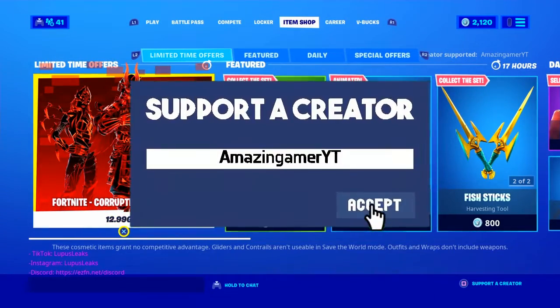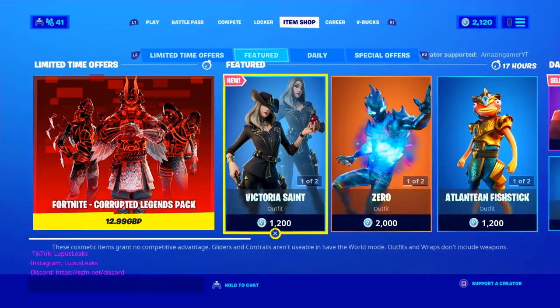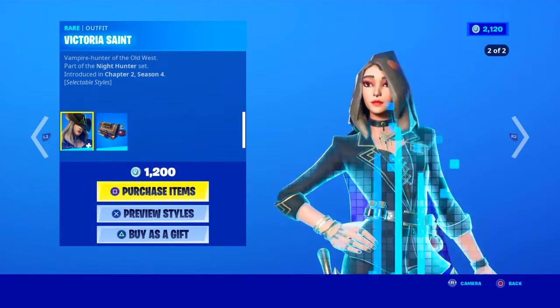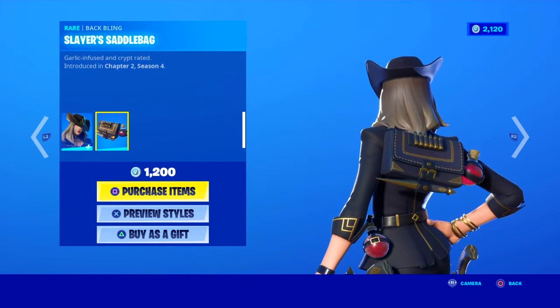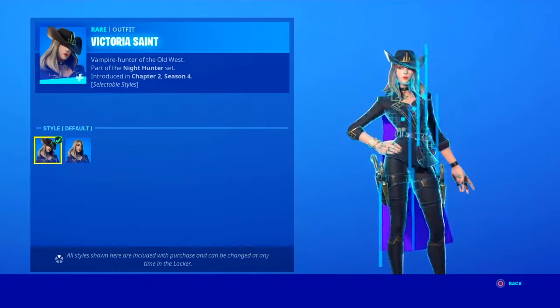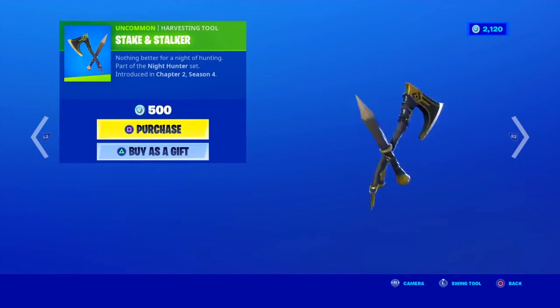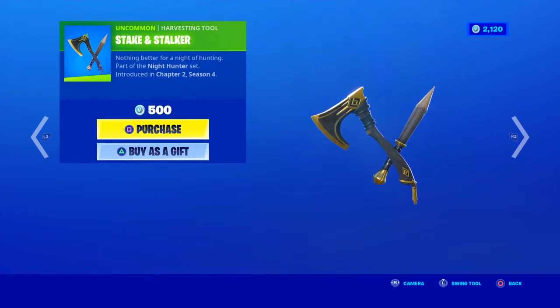In today's shop we still have the Fortnite Corrupted Legends Pack, and we have the new Victoria Saint skin with a battling Slayer's Saddlebag. Looking awesome with a preview style hat off, we have the Steak and Stalk dual pickaxe along with it.